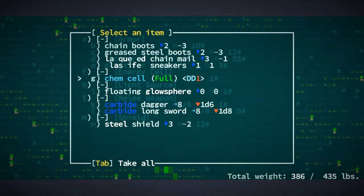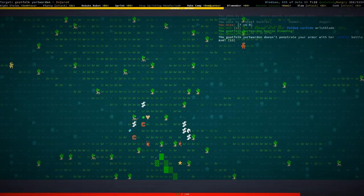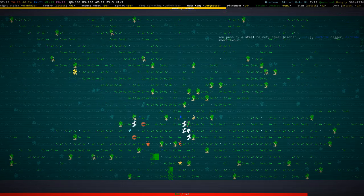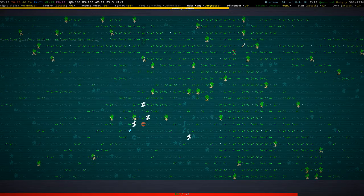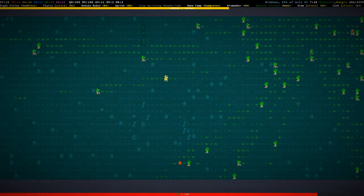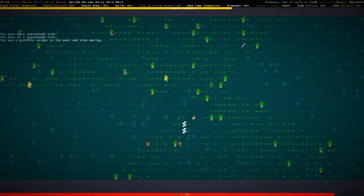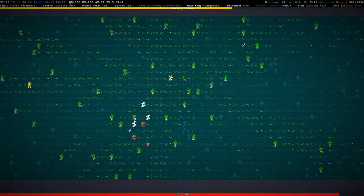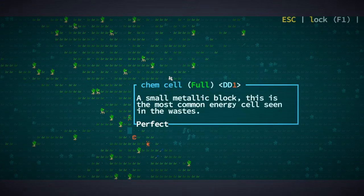Steel shield — neat. We're kind of at the point where goat folk boss groups are pretty easy to deal with. That's good. It's always nice when the things that are super scary at first become manageable. What's this? It's a full cam cell — sure, pick it up.